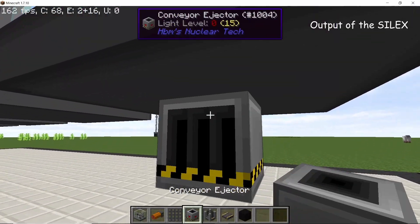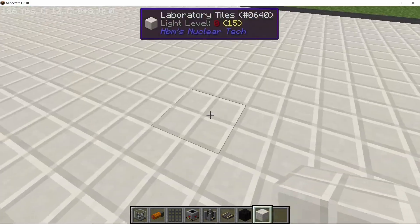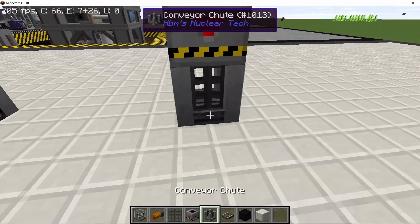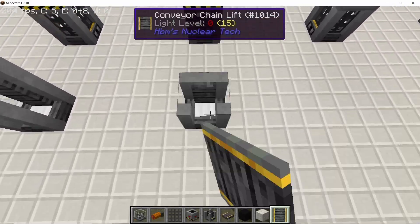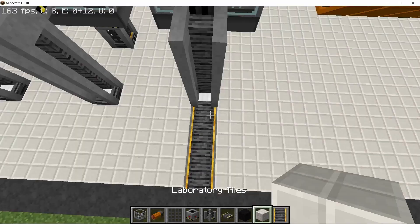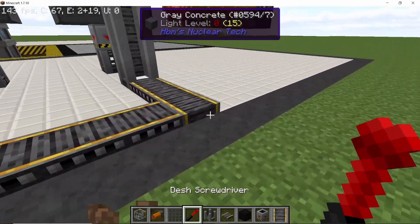For the output itself, place down a conveyor ejector from the center of the bottom-most part and from it place down a conveyor chute going towards the front side. Do this for all four silexes, and make sure that the output is facing like this. That's four silexes done. Now place down some conveyor inserters on this side like this, and going into the conveyor inserters are gonna be the conveyor lifts — place down four of them. From here we can start connecting them to the shredder lines, so connect them to the lines coming out of the shredders. That's a total of four lines done.